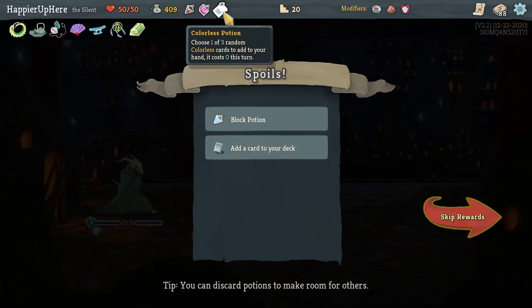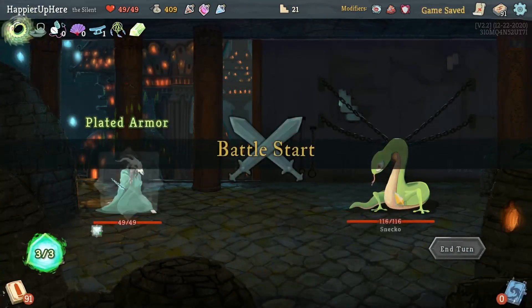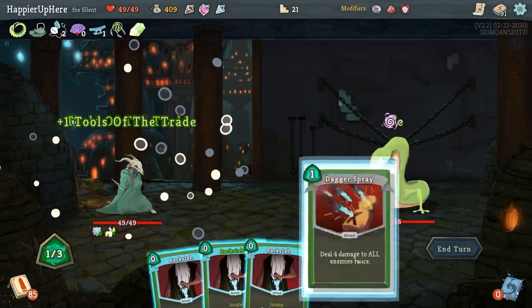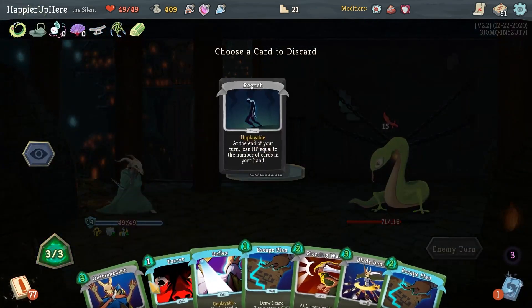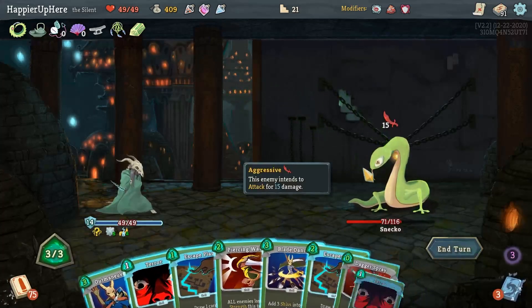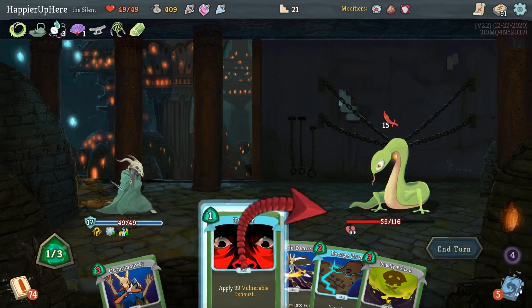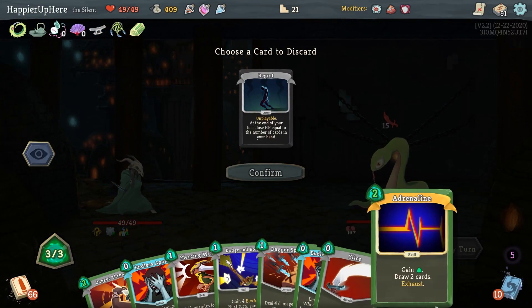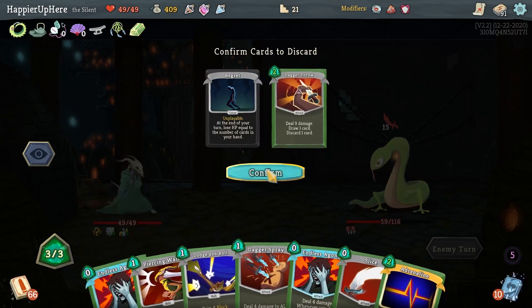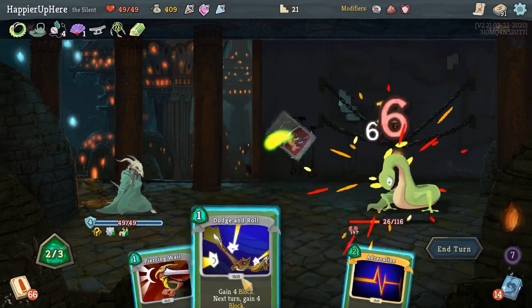I already have enough Blade Dances. Backflip and Catalyst - I don't have much poison, so I'm thinking of taking the Backflip for both block and card draw. Snecko is not attacking - let me double up and play everything. 15 - I'm fully defended. Got the risk! I can discard two things. Let's do Terror, Dagger Spray, and see what the Escape Plan gives me. Another Terror. 198 turns of vulnerability, 15 incoming. Let me get rid of the expensive Adrenaline.